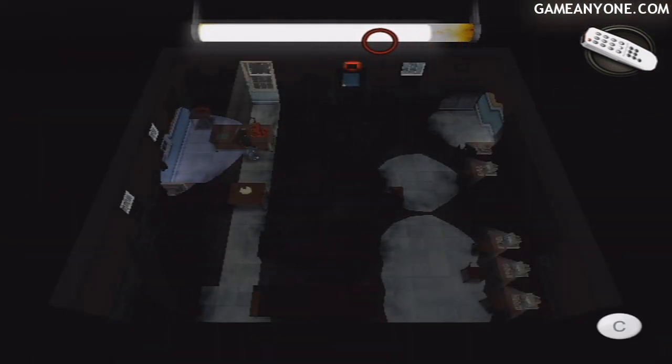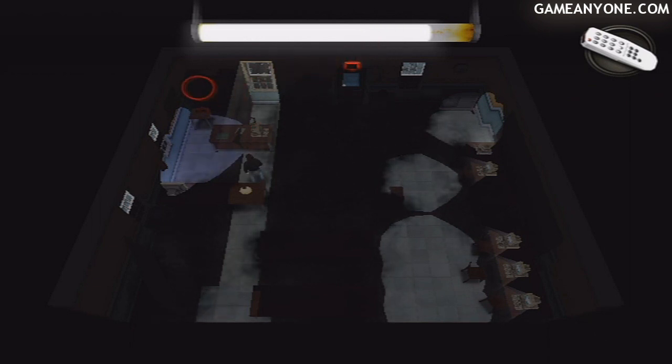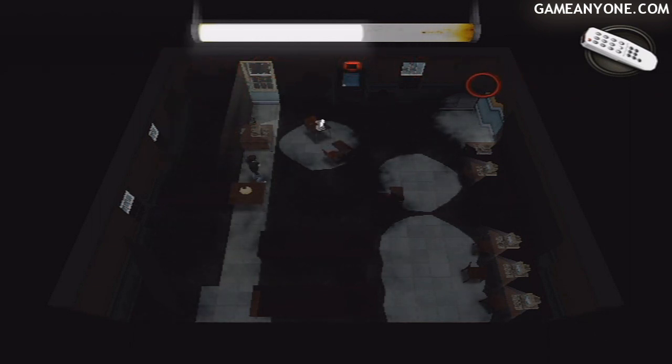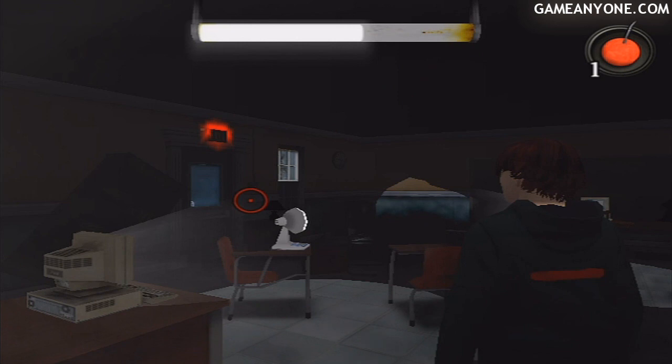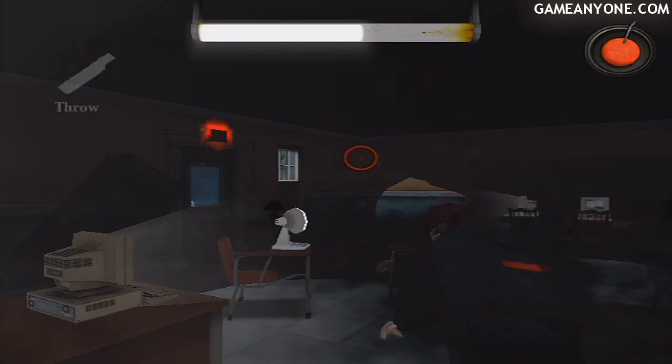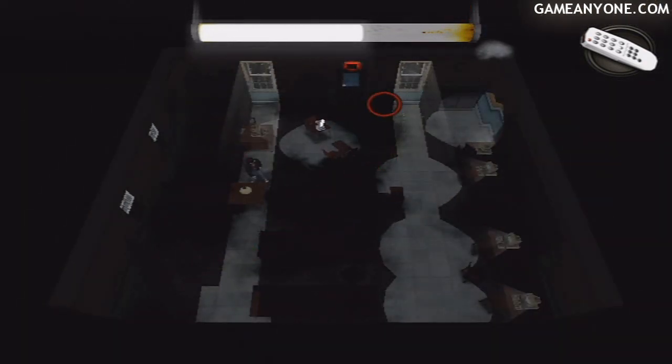Back to this middle area — now switch the TVs off, we don't need those again. Now with the cherry bomb we need to smash this bottom window, but there is a lamp directly underneath it that we need. So make sure you aim well to the right. That should smash the window without damaging the lamp at all.